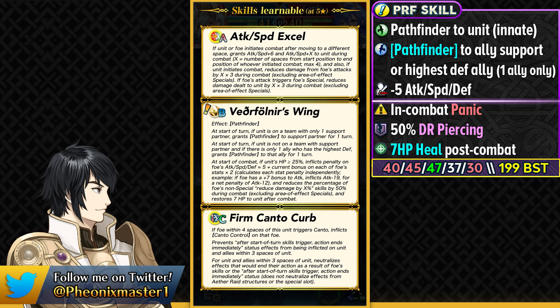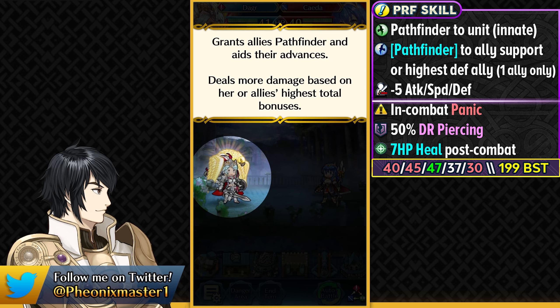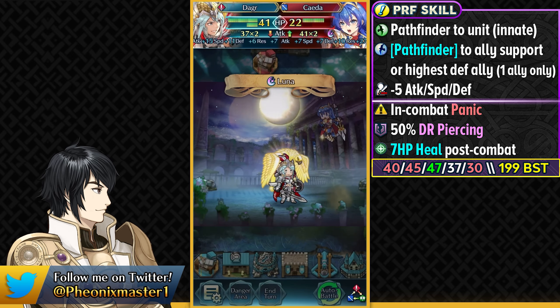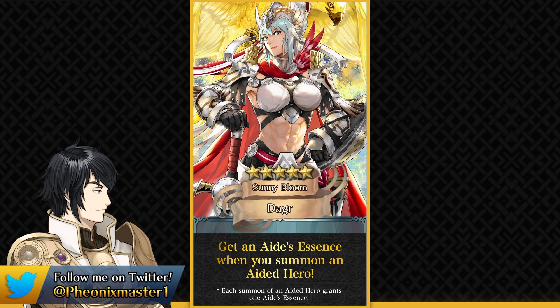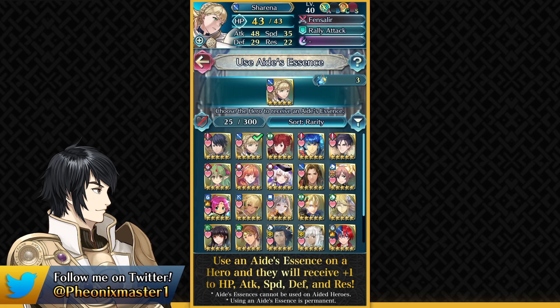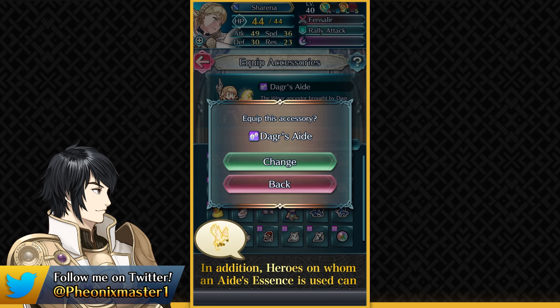She also has Firm Canto Curve, which is an upgraded version of Canto Control. This is going to be stopping any kind of end-turn action skills of Duo Leon and also Satyrs. It is not often needed over Canto Control 3, especially for free-to-play players, but it's still good to see on another unit outside of a seasonal banner. We definitely need a Canto Control 3 demote unit. Funnily enough, Canto Control is going to be pretty annoying for Rearmed Marianne who is on this banner. Here Attuned Sita is not able to kill Dagger, and Dagger is actually going to be pretty bulky. She can function as an Omni Tank as a melee frontliner.